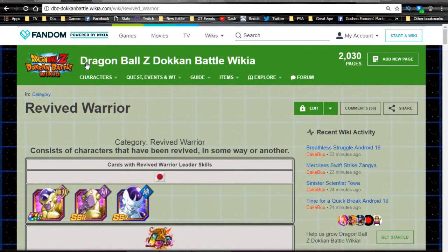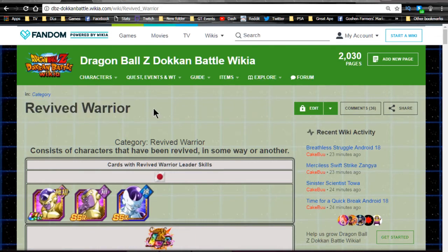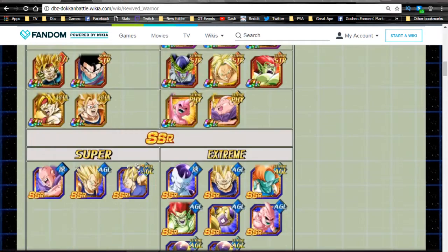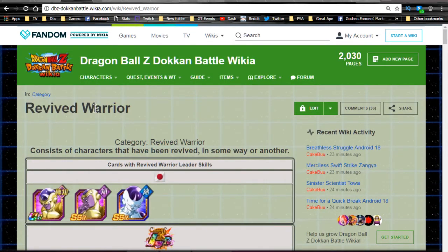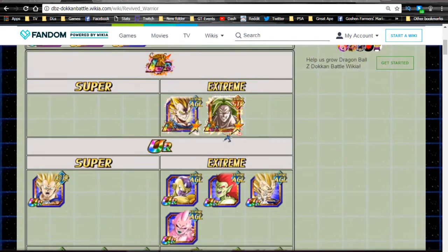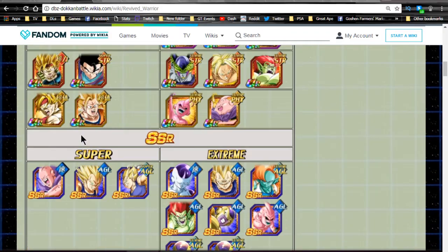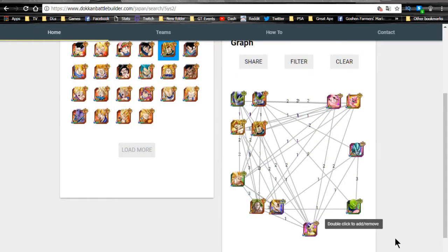Shout out to the wiki — that's where I'm getting my information from. I love their categories because there's not a lot of different category builds you could find elsewhere. I'm basing the teams off of this Revived Warrior build. If you're looking for it, go to the site and type in 'Revived Warrior' and it will pop up. I keep the URL in my screen recordings so you guys can visit it. You can copy down that URL and see what characters you could utilize. As you can see in the left-hand column, there's not a lot of good Super units in general.